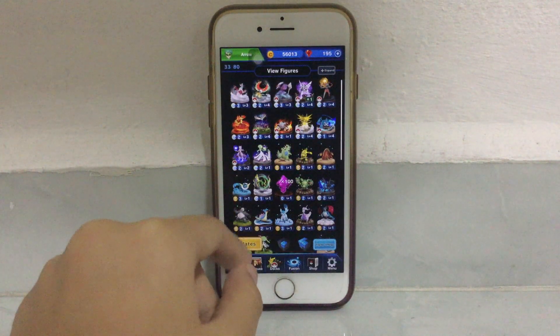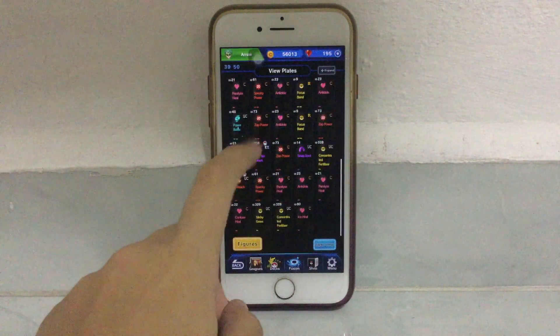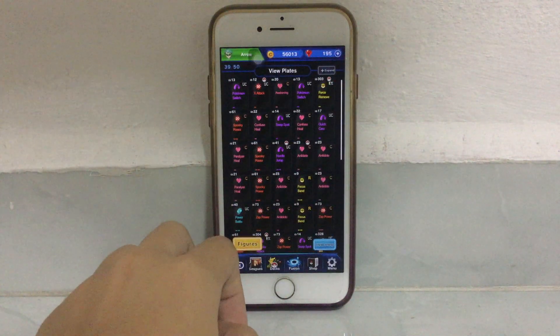So let's proceed on to our plates. Yeah, these are my plates. I really really wanted the Goal Block plate or more Hurdle Jump plates because Hurdle Jump is actually very very useful.